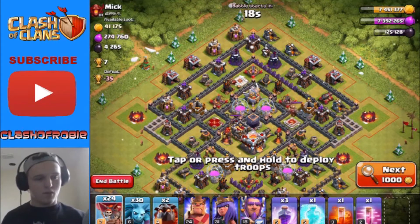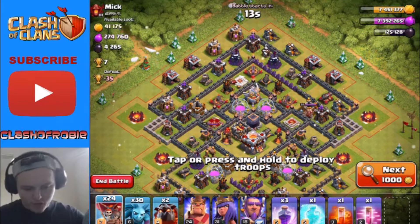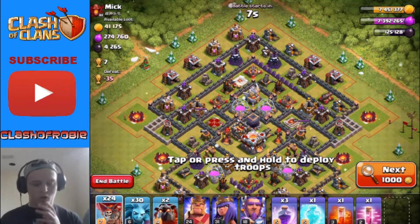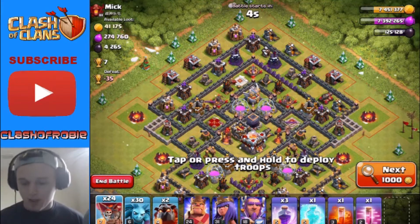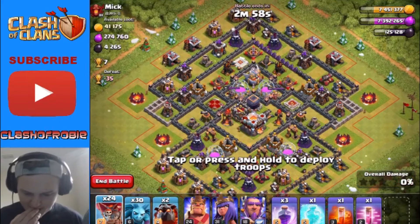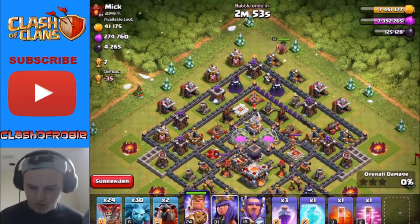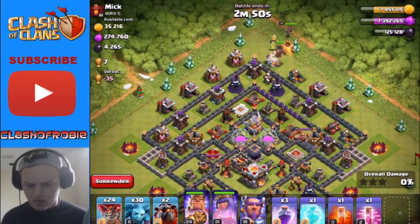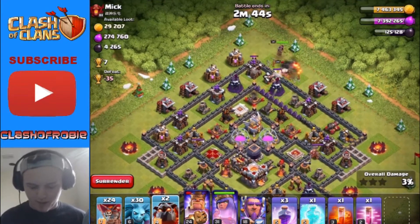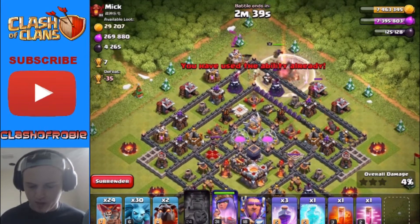Alright guys, I turned down the volume a little bit. So we found this base — I've been searching for some time. It's not the greatest loot but it's good dark elixir, and that's all I need. I need dark elixir for this account mostly because of my heroes. Let's go ahead and get into this raid. I think I'm gonna drop the heroes up here — there's an inferno targeting my king, so let's go ahead and use the king's special ability. We can take out all these wizard towers up here.